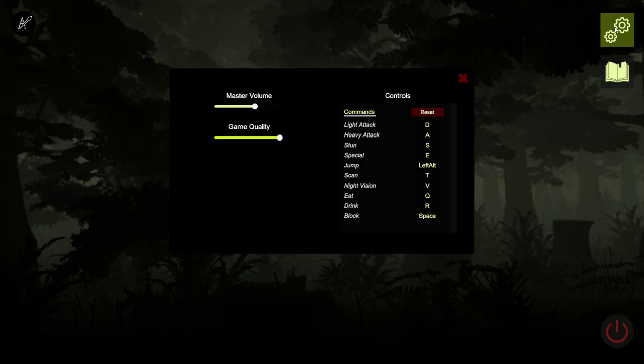The game has a problem at the beginning - I had to set up the controls first, because light attack was on Alpha 1, Alpha 2, Alpha 3, everything on Alpha. I don't know what type of controller or system those controls were for. The Xbox controller is not working, so I'm happy I managed to find how to change them. Let's start.